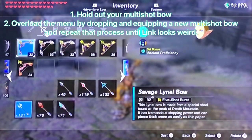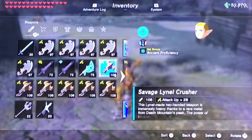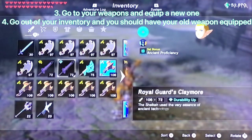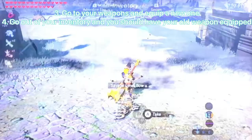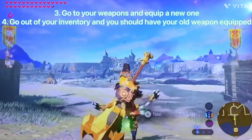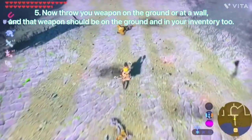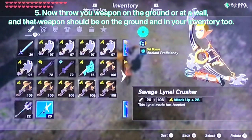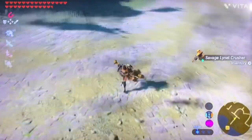Now you're going to need to go over to your weapons and make sure you have the weapon you wanted to equip before, then change to a different weapon. You should still have the old weapon equipped — just simply throw it on the ground. You'll know if you still have the one in your inventory, and then you can just go over, pick it up, and you have two.